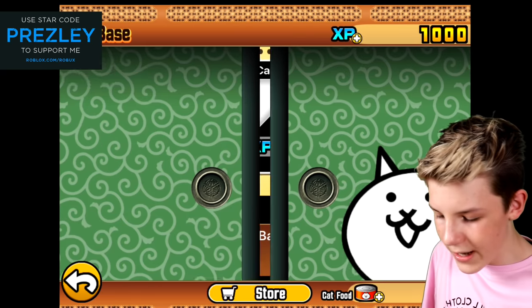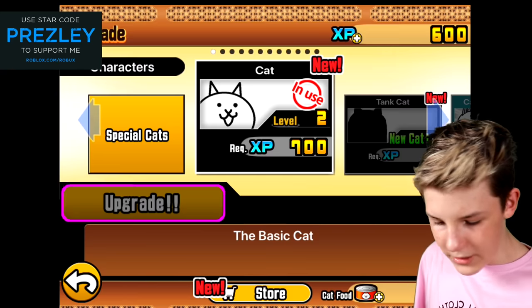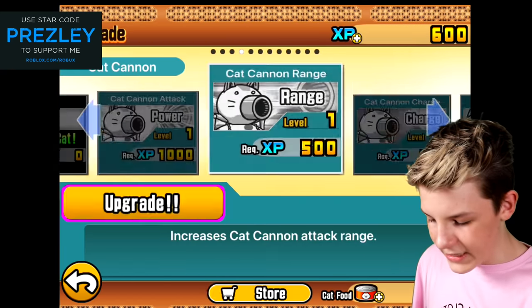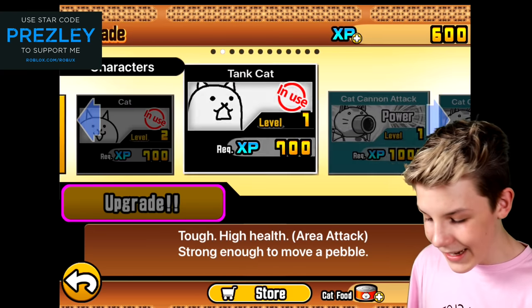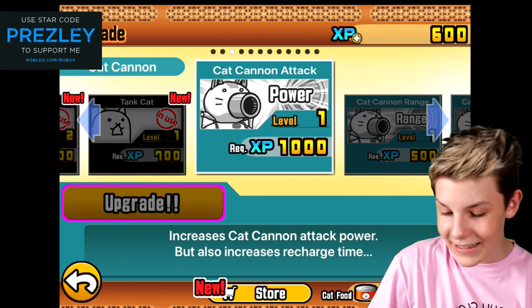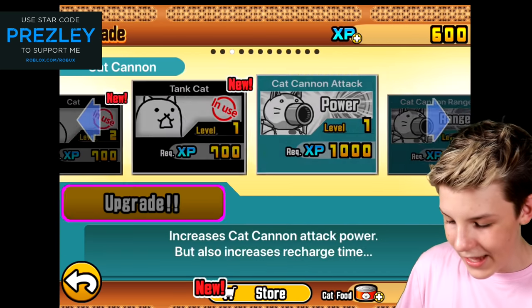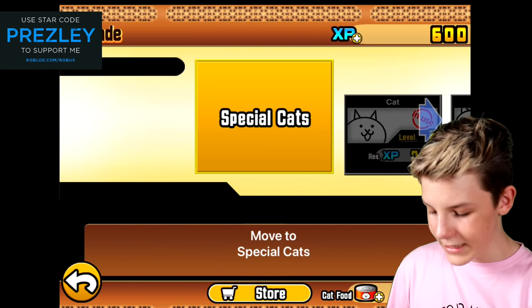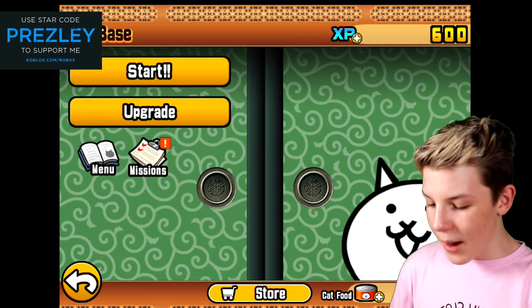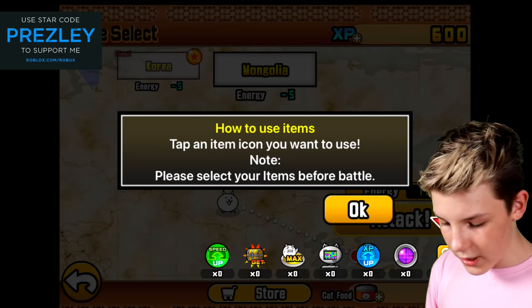Let's upgrade it as much as we can. Whoa, there's so many flashing lights. A tank cat! Let's get it guys — upgrade the tank cat. We could also get the cat cannon attack and the worker cat. Tank cat — that's pretty cool. I think we're leveling up already. I want to do level two. Unlock and attack. It's 100 cents for one of the cats and 50 cents for the other one, but the dog's tower is just getting better and better.